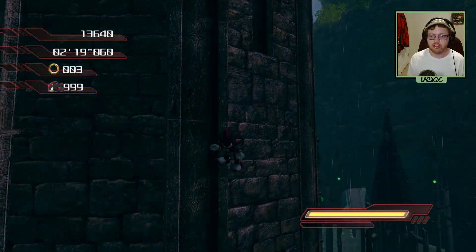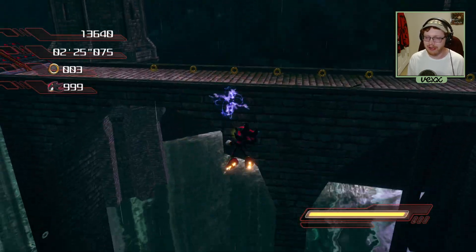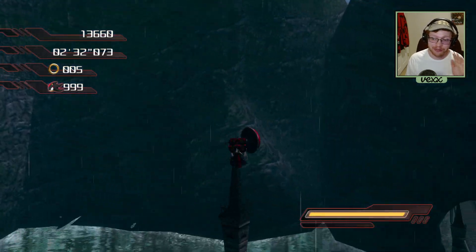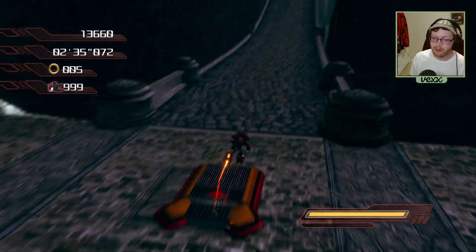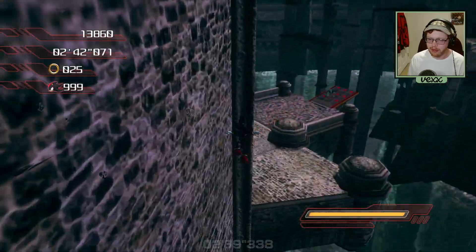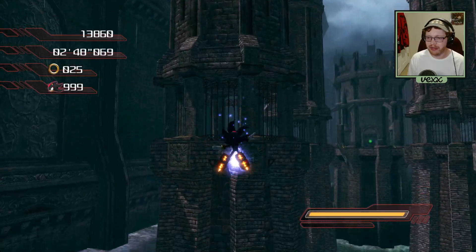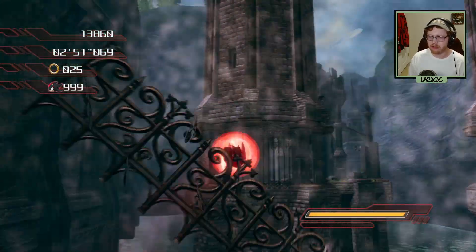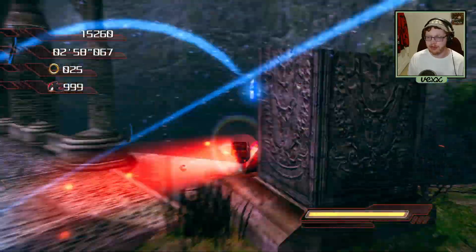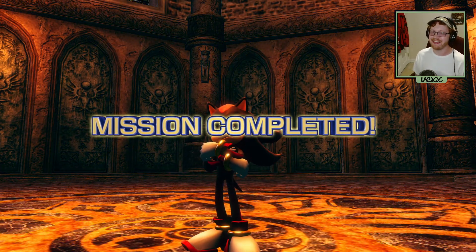I took a little bit of damage there, that's alright. I hop up here, do a little jump, and we fall down. Usually I take the right path, but a friend and I found out you can just go this way instead — it looks a little bit faster. We hop up, fall, do a spin dash, a chaos spear, then another one to get across, a homing attack, another jump, and just like that we've beaten Kingdom Valley in just three minutes!